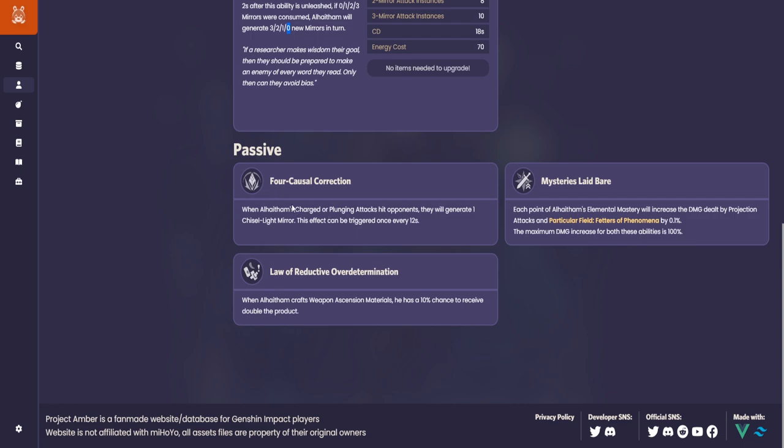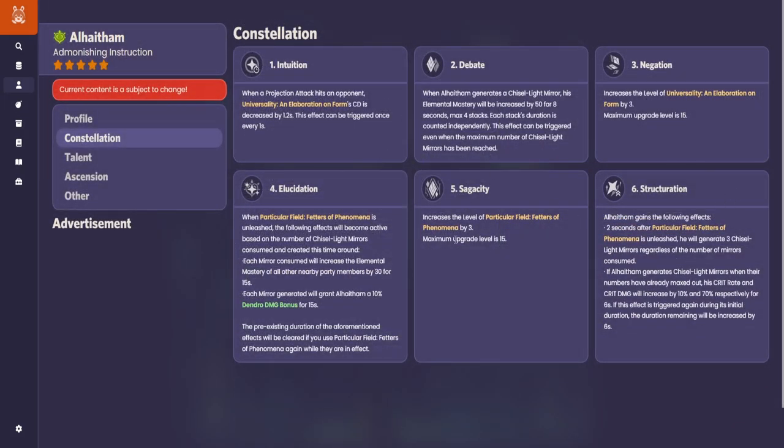For passive talents, the essential one is that doing a charged attack or plunge attack will generate one mirror. So the combo to start with is E plus charged attack, giving you three mirrors, then go into the ultimate for tons of damage. The second ascension talent is that for each point of Elemental Mastery Alhaitham has, mirrors deal 0.1% more damage — up to 100% max — and you also get a 10% chance of generating one more mirror. Constellations: C1 is really strong, C2 is quite good since it increases Elemental Mastery, but you don't need to go for constellations.